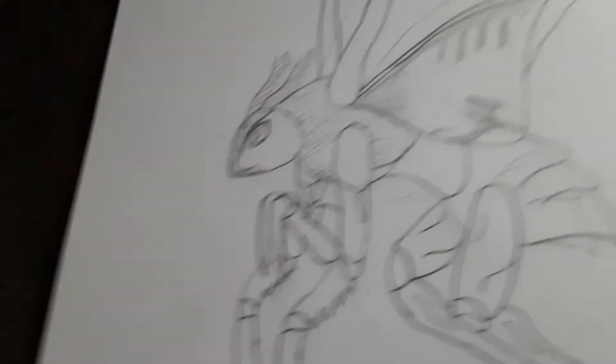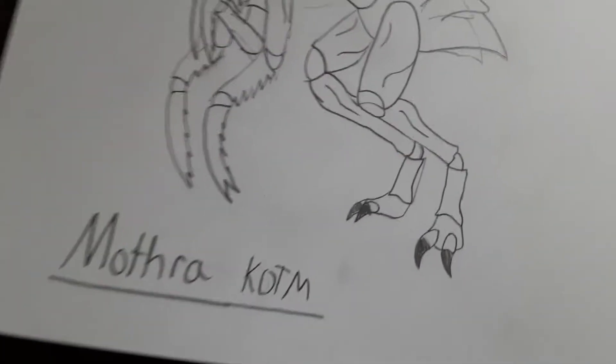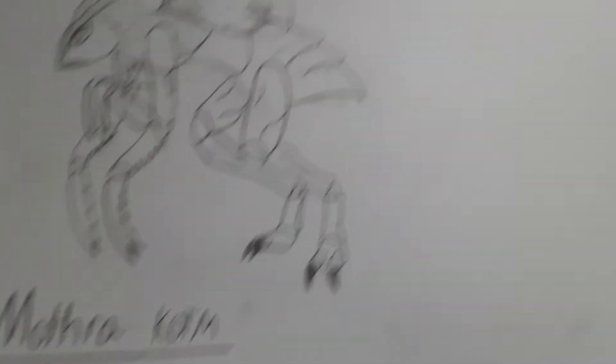Okay, then we'll go on to the next one, which will be Mothra. So this is Mothra. These are the details on her and stuff. Let me show you the details on her wings.